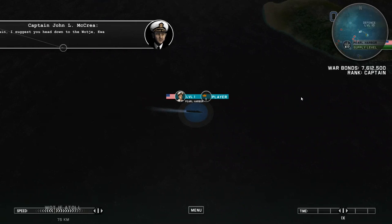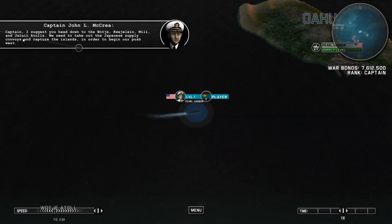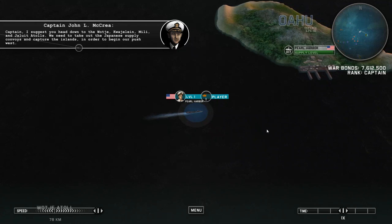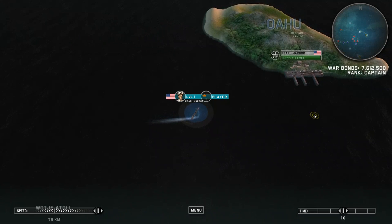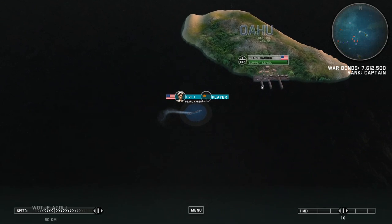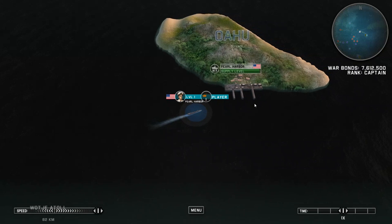That is effectively the tutorial complete. Captain McCree says we should head down to some islands and an atoll — we need to take out Japanese supply convoys and capture the islands to begin our push west. I think what we'll do is put the ship into port in Pearl Harbor and see what we can do — perhaps repair our ship, and buy some ships with the large amount of war bonds we've accumulated.